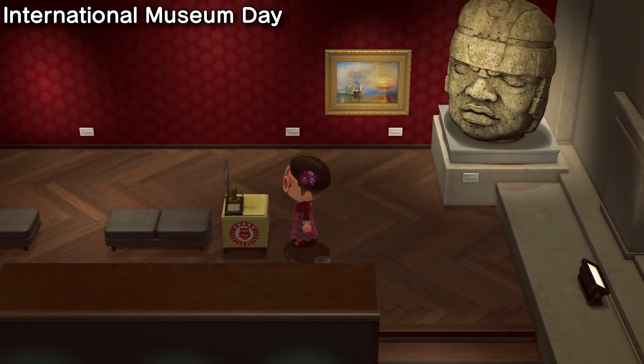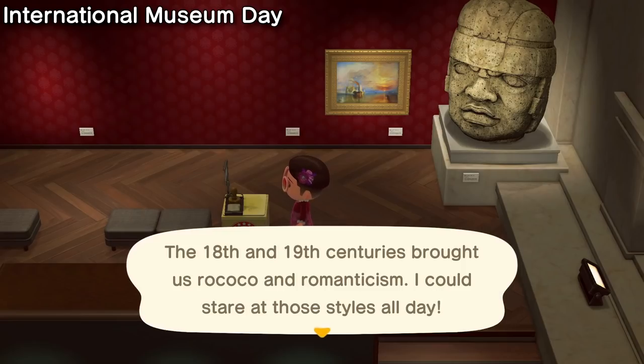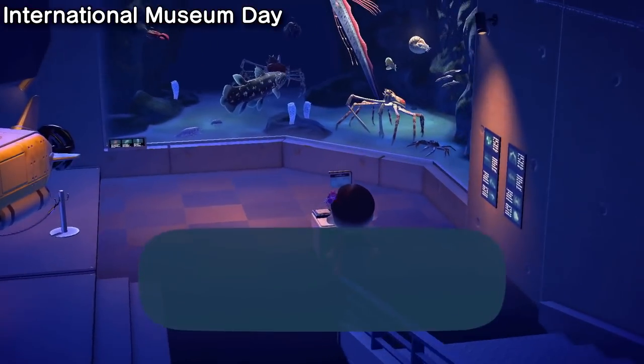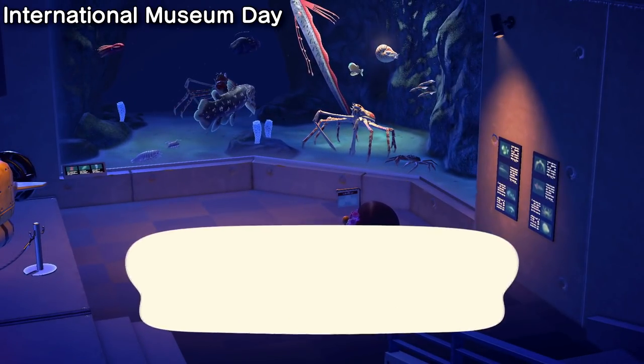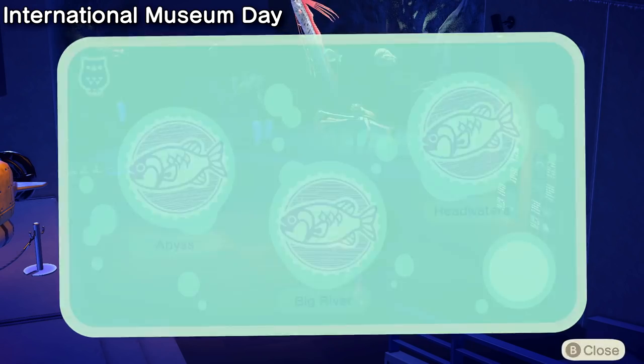Tour the gorgeous museum with the International Museum Day event. Blathers has set up various stamps to collect around all four exhibits of the museum that you can complete every day from May 18th to May 31st. Your rewards for finding all the stamps in each exhibit is a plaque for bugs, fish, fossils, and artwork.